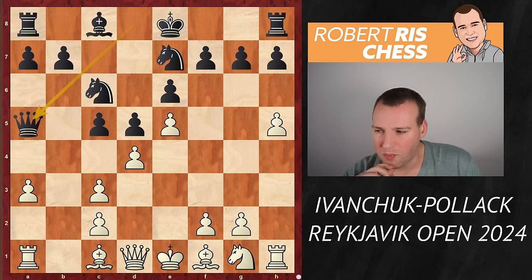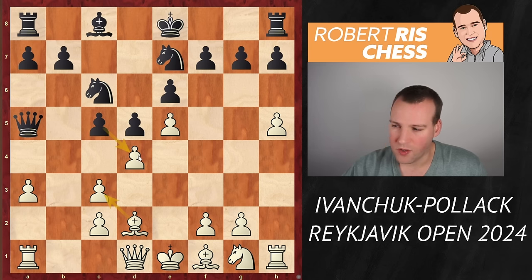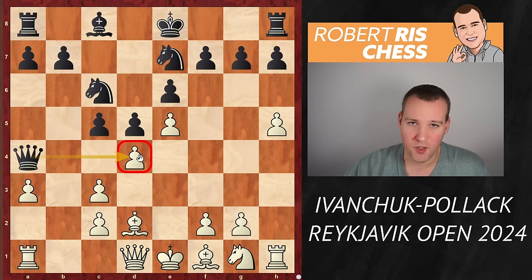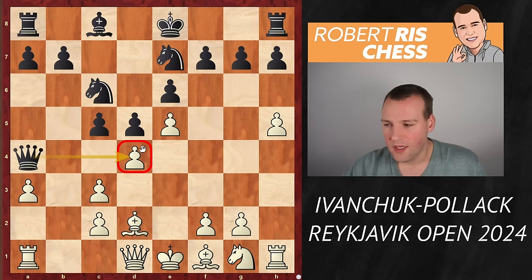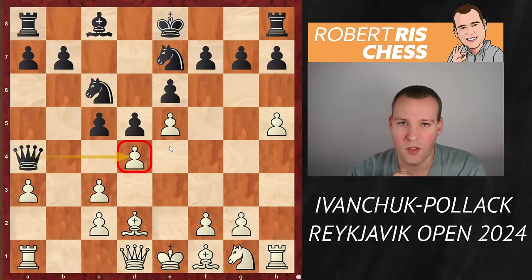After 5...Nbc6, white plays h5 — this is always an interesting moment. Will black stop the march of the h-pawn with h6? That's possible, but white still has ideas to continue the attack — maybe the pawn on g7 will be weak, or h6 can be targeted later. But here black decided to play Qa5 first, attacking the pawn on c3, which basically forces the bishop to go to d2 to protect it. The main strategy for white is to ignore the pawn on d4, strangely enough.